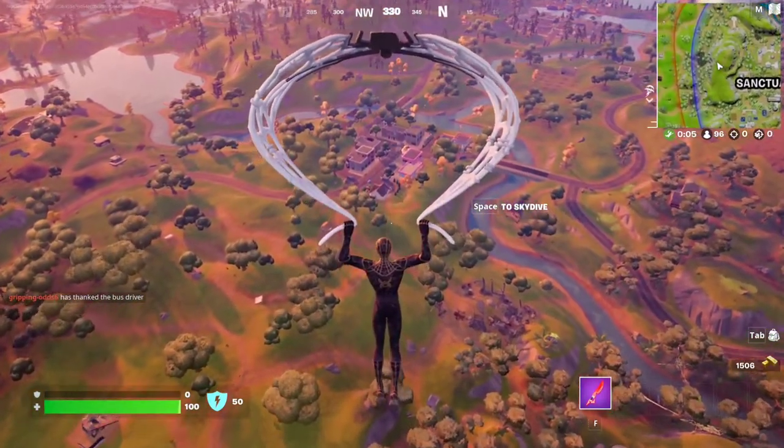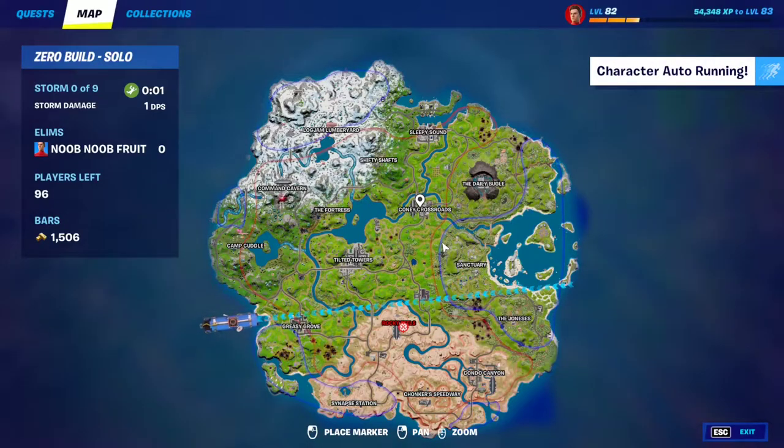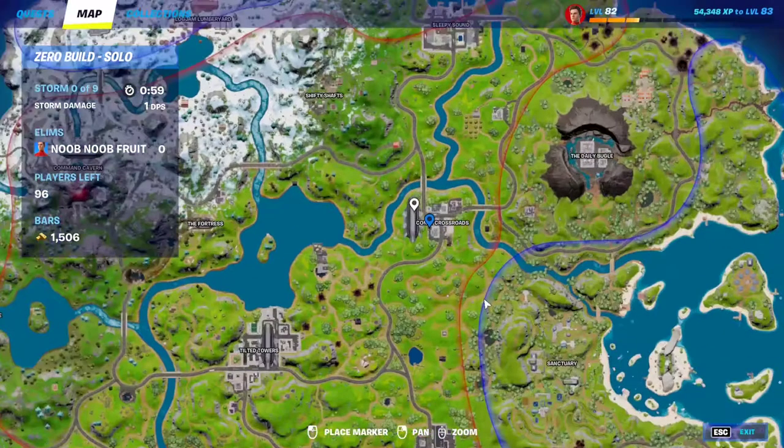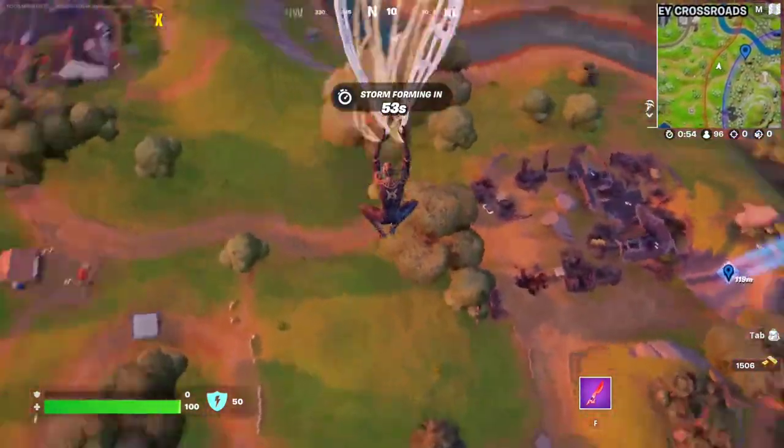Hello everybody, I'm LooterFoot and in this video we're gonna check out the new IO airship crash site. So as you can see, Kony Crossroad no longer has an IO airship — this is just a bug. So if you go right over here you will see that there is a crash site.